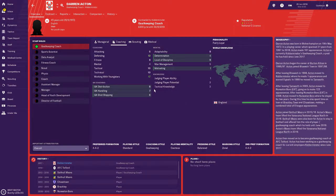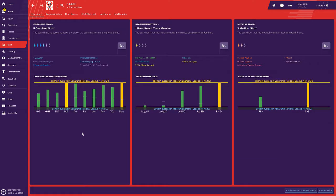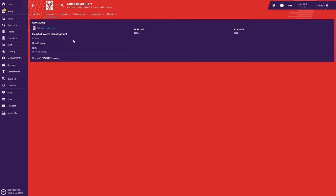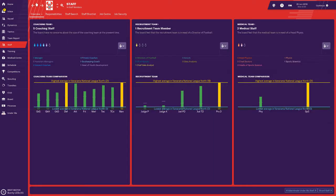We then have a goalkeeping coach. I've noticed that goalkeeping coaches tend to either have very good goalkeeper coaching but not good mental stats — but he has very good defending, which is no wonder why we're top in defending and top in management. Then we have head of youth development — he's got 19 working with youngsters but seven and eight in other areas, so we could probably work on something better. He's on a non-contract so we could always keep him.